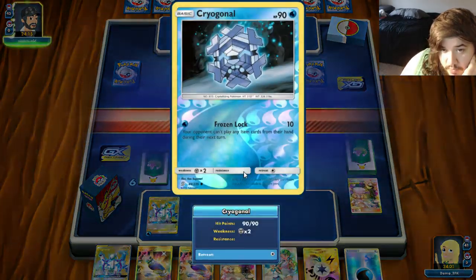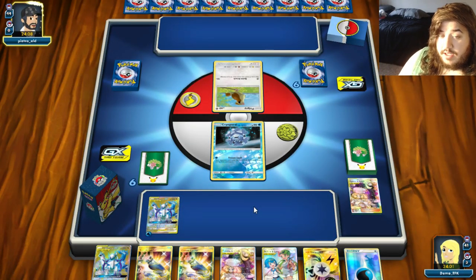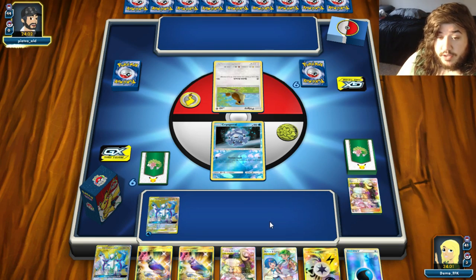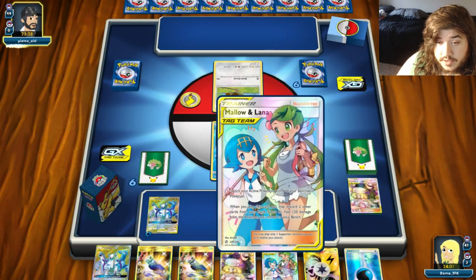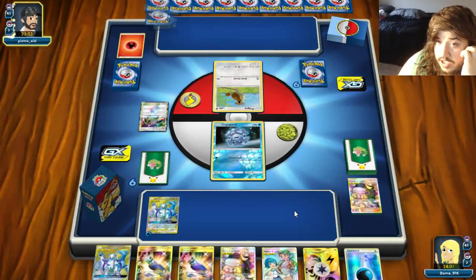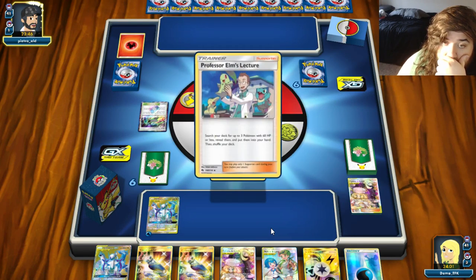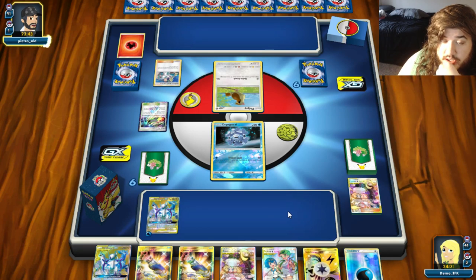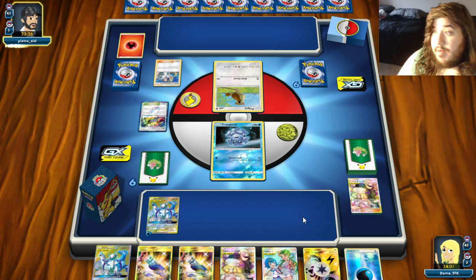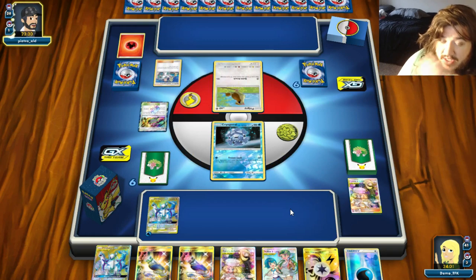So the problem is, do we want to bench another one of these? I think we have to, because what else can we really do? I'm really curious as to what they're playing. I think that's something on Pidgeotto. Next thing we're going to Mallow-Lana for a unit energy, go for Altered Creation, and then from there we just have to cross our fingers and hope we can survive enough turns. We see four more Pidgeys — it doesn't look like we're threatened right now, but at any moment they can attach, Welder, go crazy. If we find a Choice Helmet and they exit, that doesn't work unfortunately.